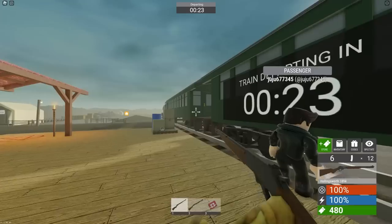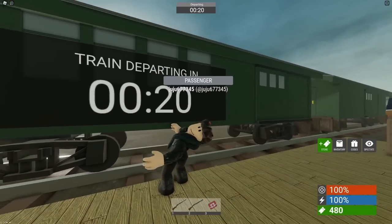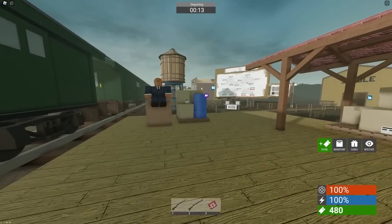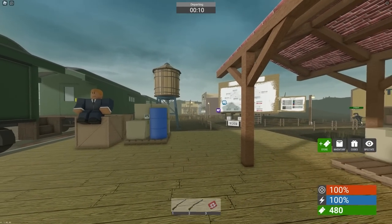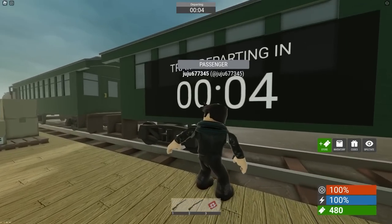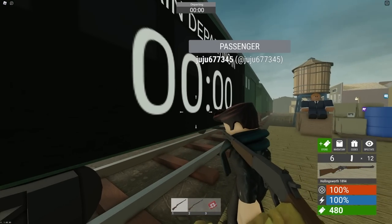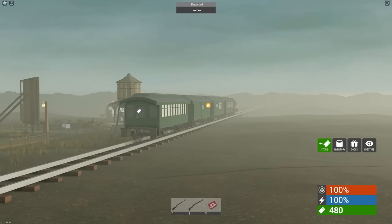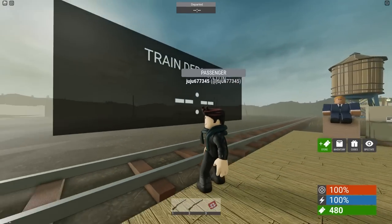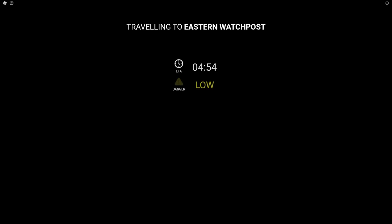Why are you looking at me with that backwards neck? I guess we wait the 14 seconds for the train to depart. There's another store over there with stables and other stuff. Alright, here we go — time to fight Edward. Doesn't sound as scary as Charles. We left that backwards-neck guy behind! The train departed — ETA five minutes, danger is low. Traveling to the eastern watch post. It seems like each round takes you to a different area.